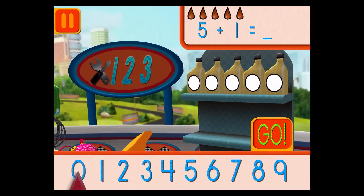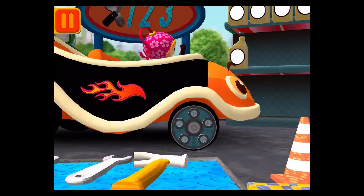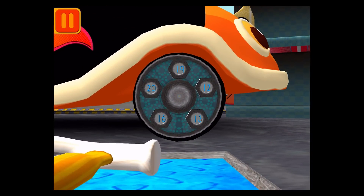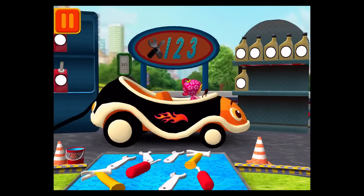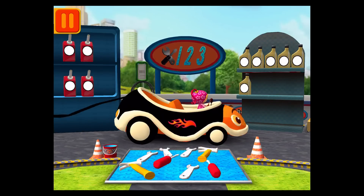We had five cans of oil and we added one. How many do we have all together? Drag the arrow to the total number of cans and press go. Good. Next. We need a big lug nut. Tap on the lug nut that has the largest number. Good. Next. Each can has five units of oil. Let's count them by fives: five, ten, fifteen, twenty, twenty-five, thirty. We're ready to get back to the track.